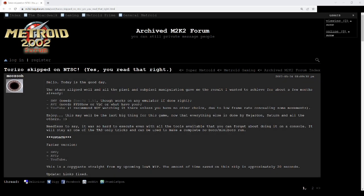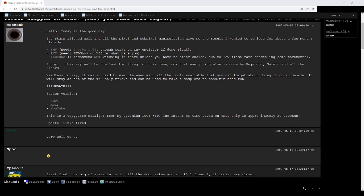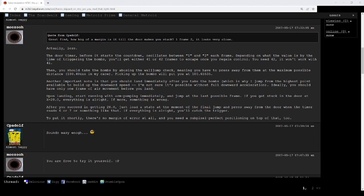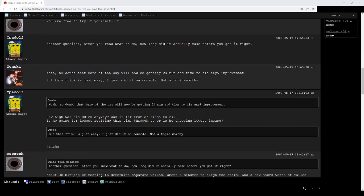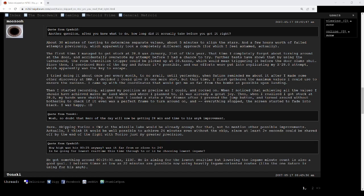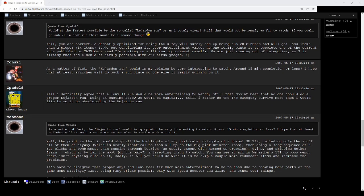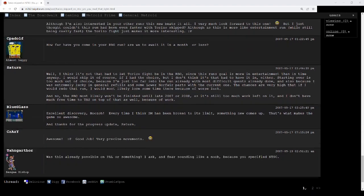Here is a thread by Muzu on the website Metroid 2002, an internet forum highly used by the Metroid community before Twitch and Discord existed. This thread is dated May 16, 2007, and appears to be the announcement of the first time anyone ever succeeded in performing a BT skip in an NTSC TAS. So we have known about this move for about 16 years, and in that time, to my knowledge, not one person has come forward and claimed to have executed the move in a real-time environment.